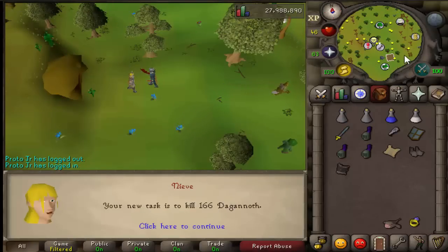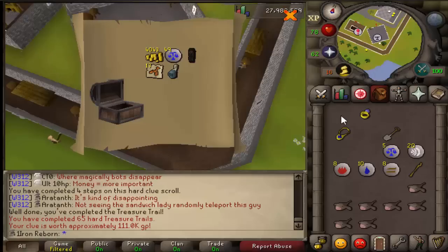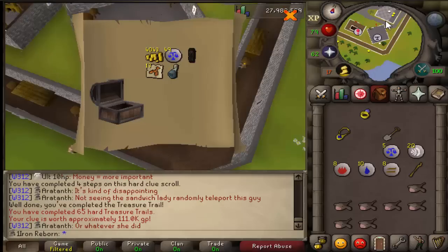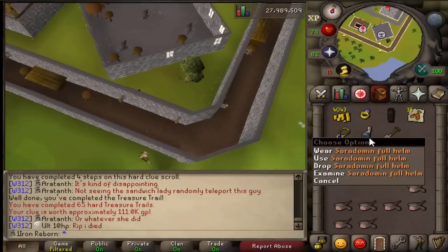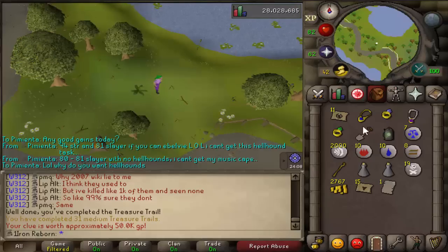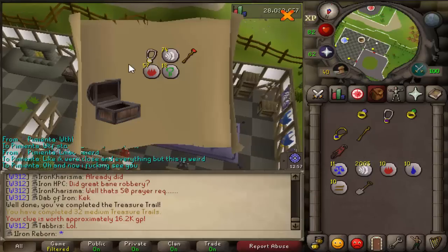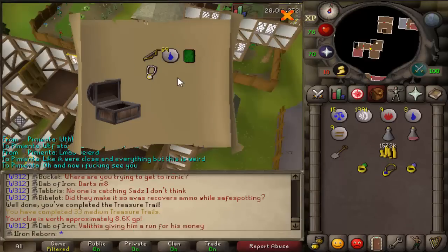Dagannoth task next — maybe we can find someone to do DKs with us. There's a reward: Saradomin full helm, I think we already have one of those — just a repeat. There's another reward — I'm 99% sure that's our third Bandos page 1, which is interesting. Let's finish the Dagannoth task. Reward — kind of garbage, but oh well, got it in two kills. Still nothing too good — still going for that headband and ranger boots.